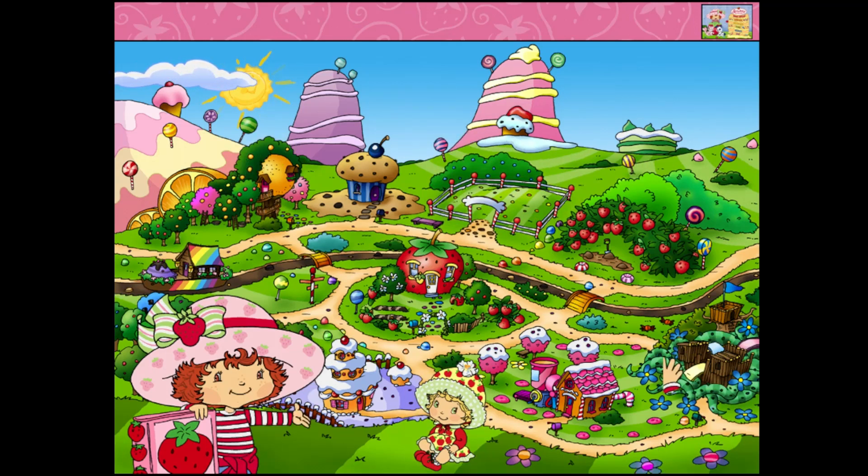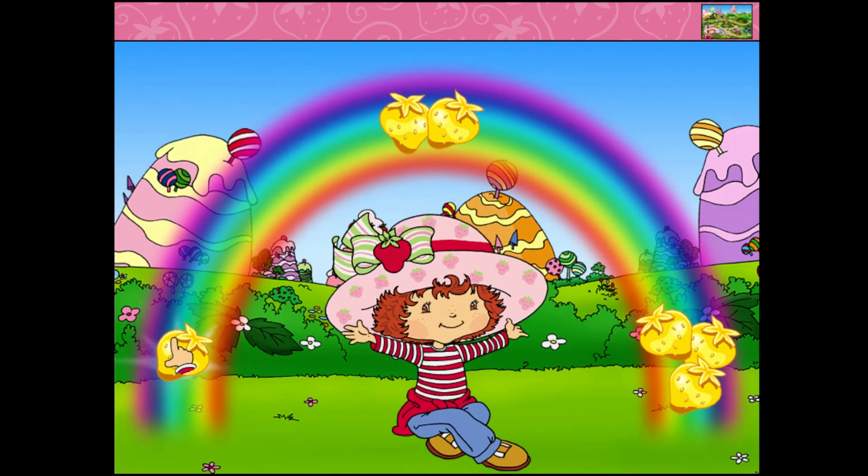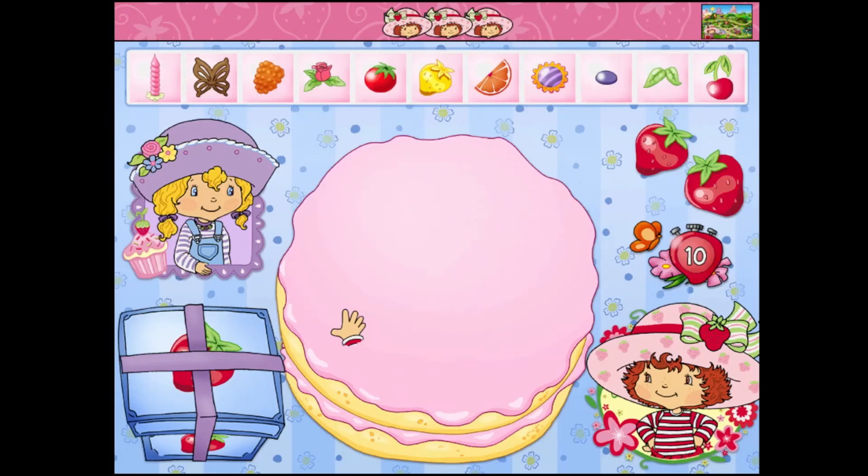Next we're gonna go visit Angel Cake. We're gonna go to Easy Baby Mode. Give me a 10. Damn it. This one's a little bit even more lazy. Why do I have three strawberries at the top of the screen? Oh no, she's a perfectionist. That makes sense.